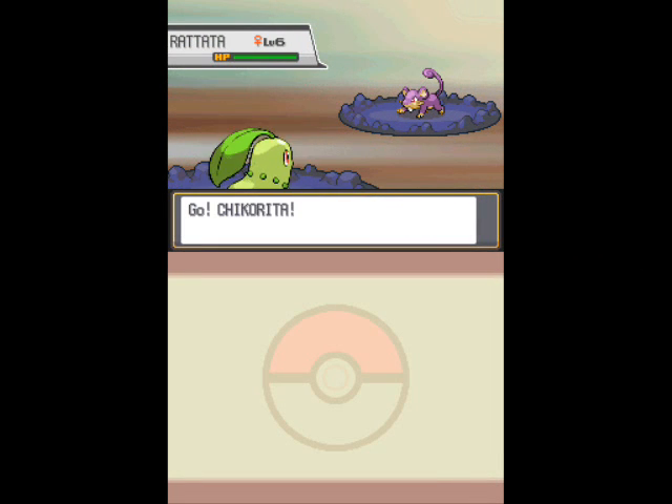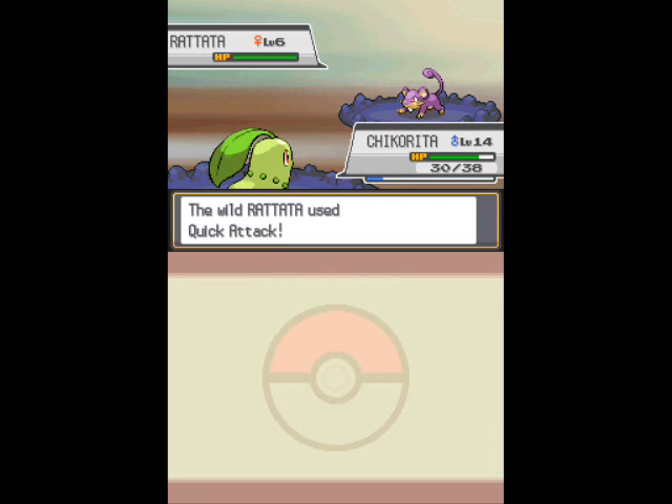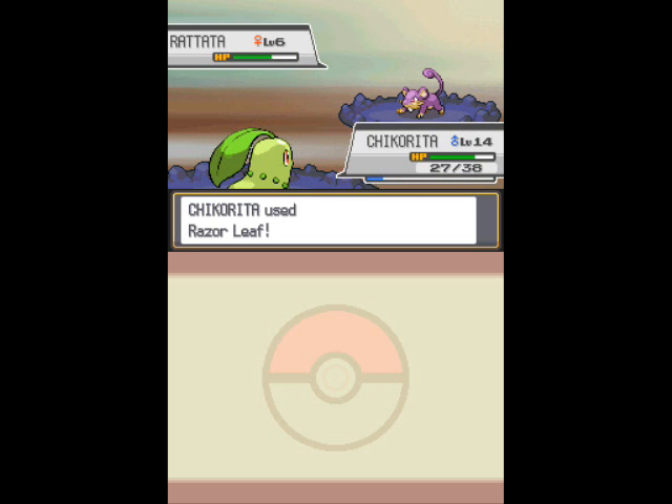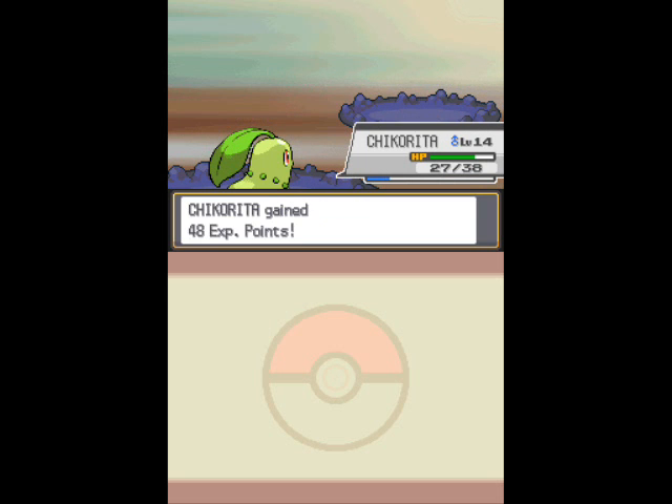Because, as you remember, I want to use a Wooper as an HM slave, and since it's not hatched yet, I already got the Flash TM, I already got the Rock Smash HM, and I'm soon going to get permission to use Rock Smash.